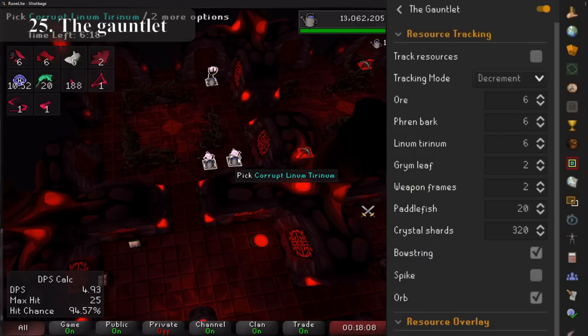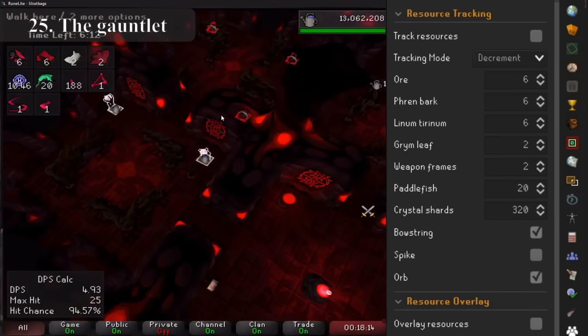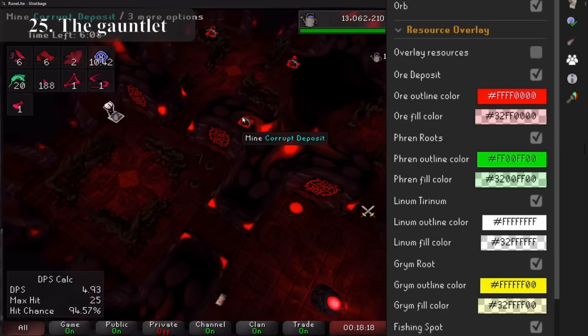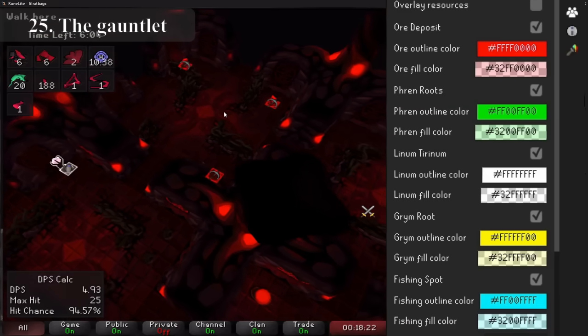There's nothing more annoying than forgetting an item in the Gauntlet, and this plugin not only keeps track of them for you but you can set exactly how many you need of each resource for your personal setup. You can also recolour resources or NPCs so that they are easier to see, and a bunch of other things that make it a lot easier.